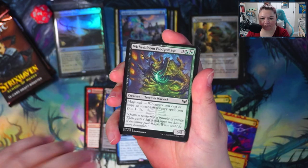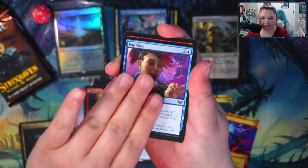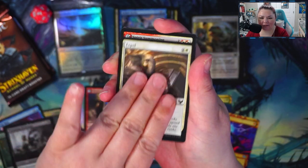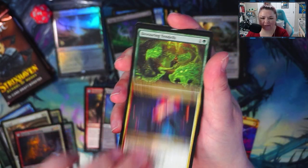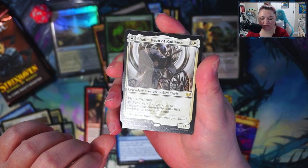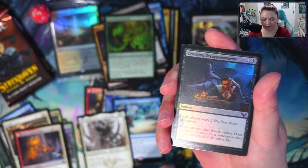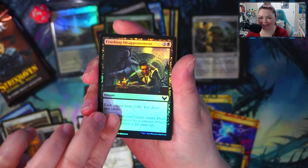Witherbloom Pledge Mage, Cram Session, Moldering Croc, Pop Quiz, Twin Scroll, Snarl — there we go — Spined Croc, Promising Dusk Mage, Expel, Spirit Summoning, Age Hunter for uncommon, Rip Apart, Devouring Tendrils, and we have Shale of Radiance for our rare. And then Strategic Planning — that's a pretty card. Oh, and then what is this — we have a foil common, Crushing Disappointment.